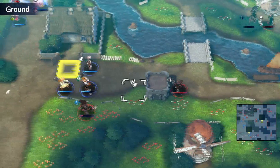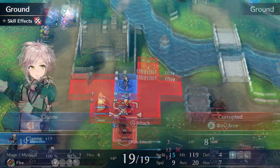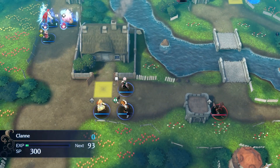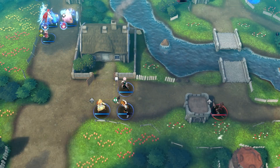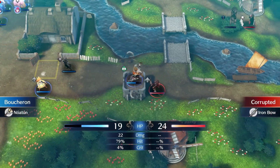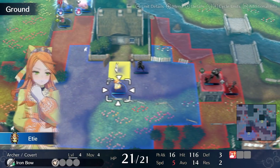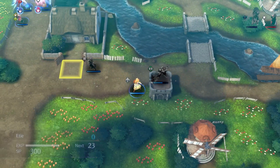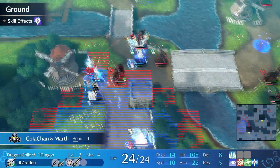On turn two we use the Vulnerary with Chloe to keep her healthy. The Mage has a Surge so it will attack at one range. We have Clan finish off this Lance Knight and then Boucheron and Etie take on the Archer on the right hand side. We also get a level up for Clan, but that level up does not matter — having 10 speed from what I recall does not change anything in the strategies further ahead.